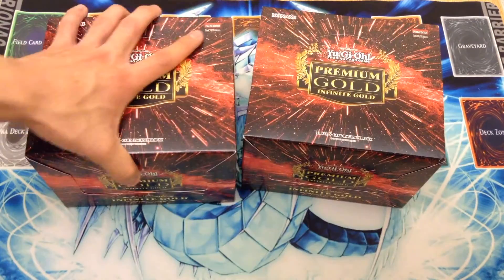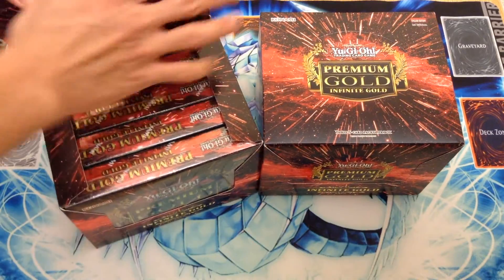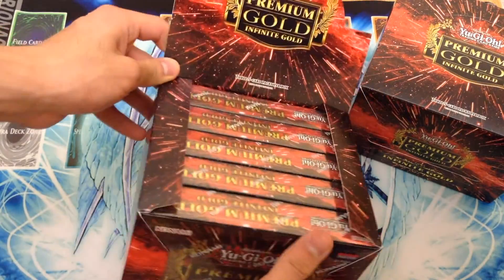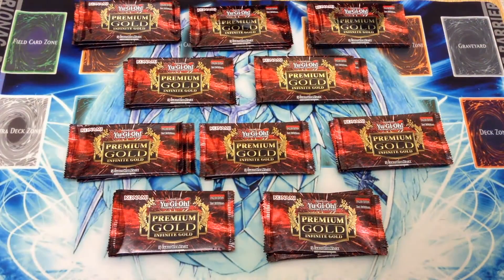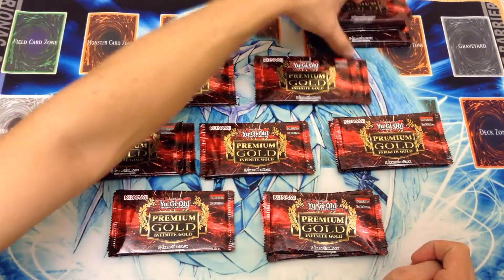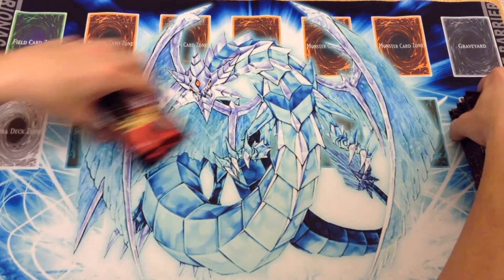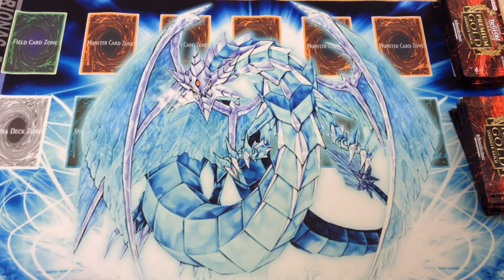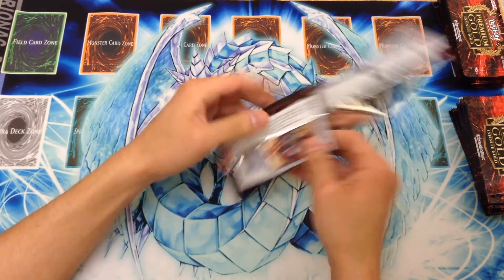We're going to go ahead and just open these. Let me get the wrapping off each of the individual boxes and then we'll go through the packs. I'll do this real fast in case your stores don't do it — this is what the display will look like. Alright, so here are our ten mini boxes liberated. We're just going to go ahead and open these up now. Let me just move this bin over here. Alright, now we're ready to start cracking these things open for you guys.